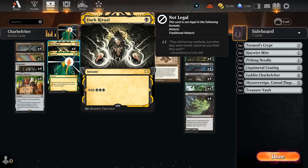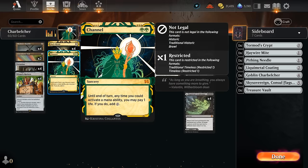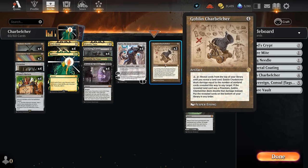Dark Ritual is also very important, especially if we try to cast Besiege the Mirror — another tutor effect which requires us to bargain an artifact. We can immediately cast a spell with mana value four or less, potentially finding Channel to cast it if we already have a Charbelcher in hand. Sometimes we can immediately find the Charbelcher, and then if we have the mana to activate it we can win, or activate it on the following turn.